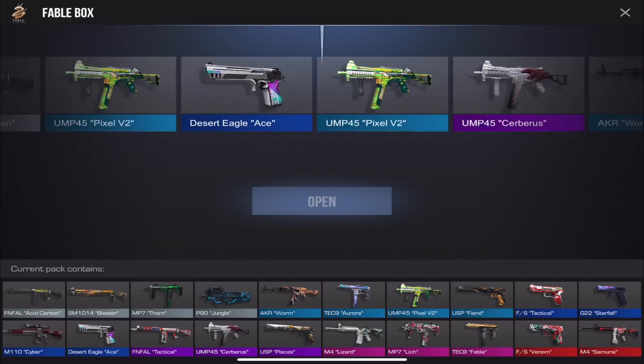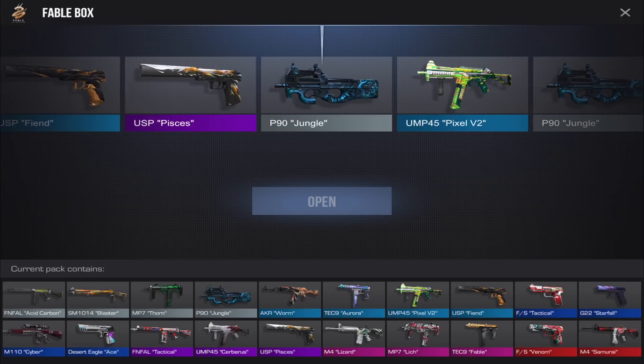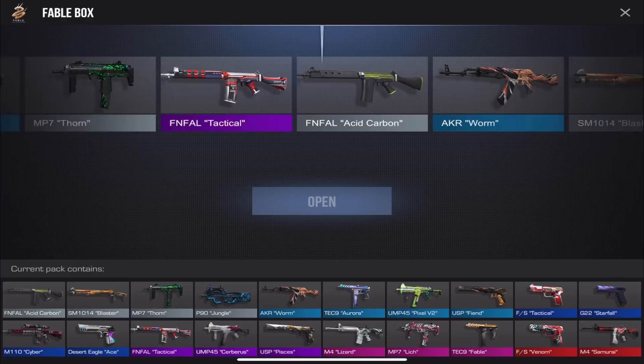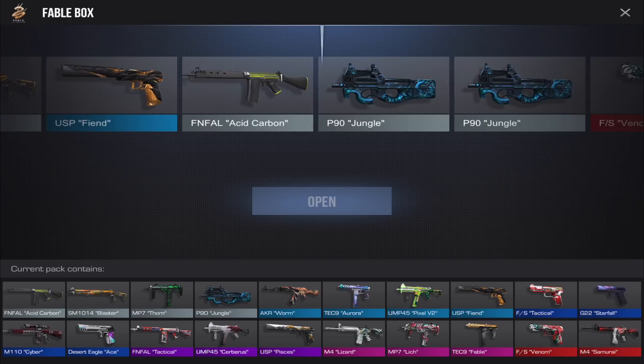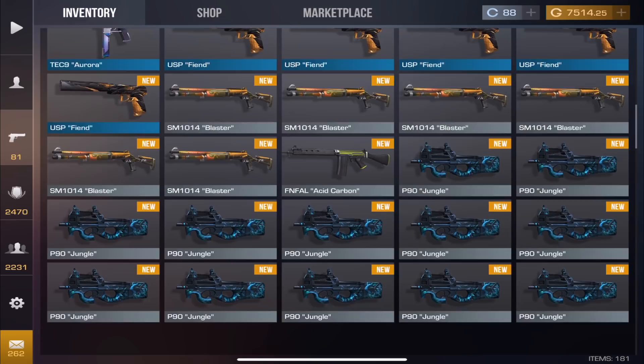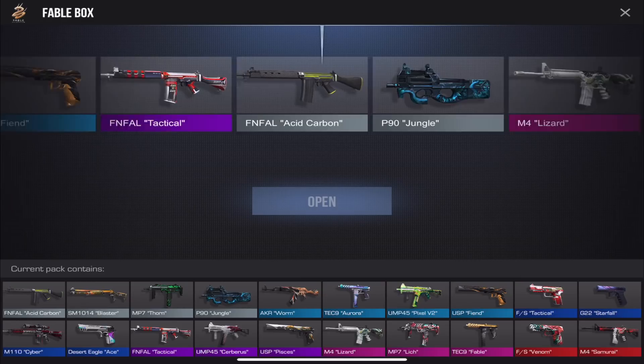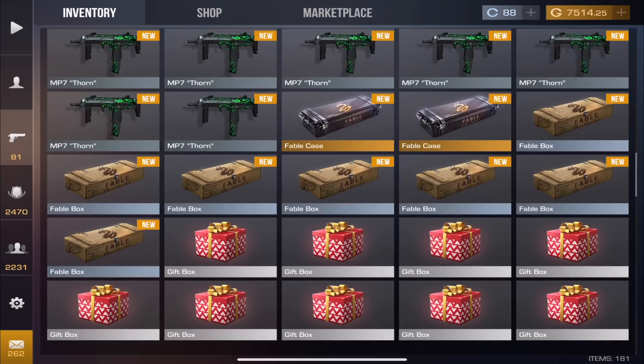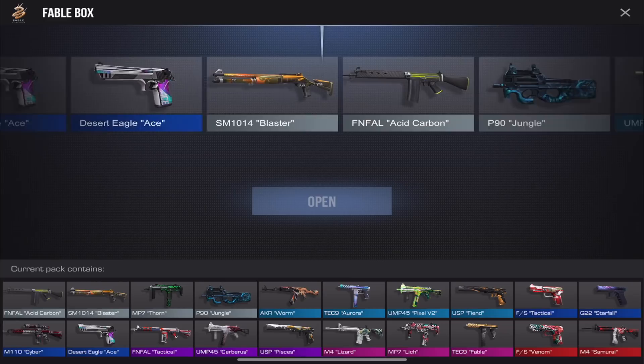We're slowly getting towards the end. We have so many Jungles — close to 20, that's crazy. We're definitely going to trade up the lower tiers. We might even trade up some of the uncommons. Two more to go, then another case. Not a bad case opening overall, but I do wish I got a knife or at least one red.